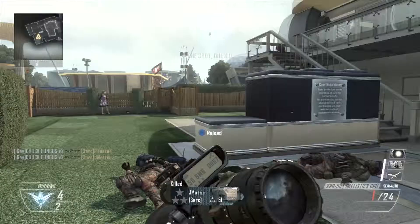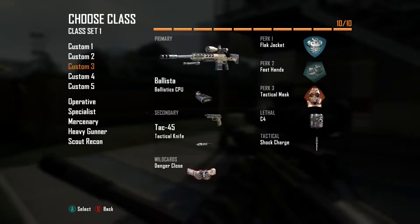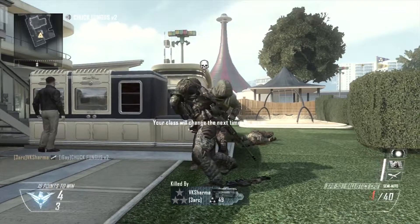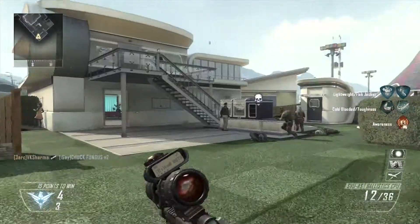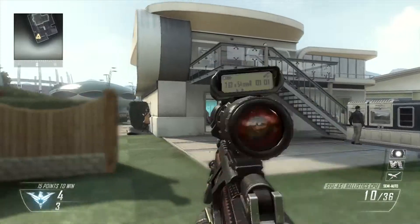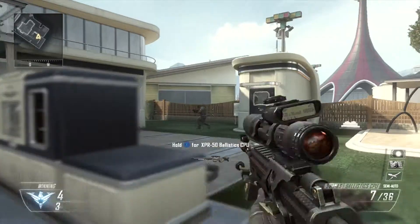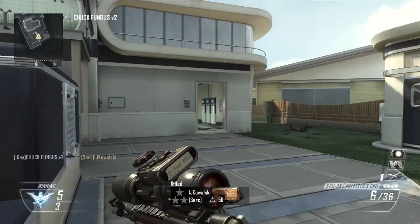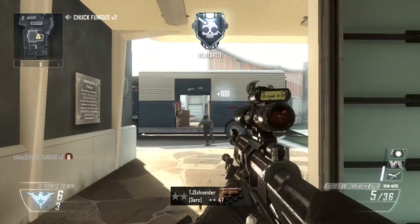Next we're going to do the SVU — another gun I've rarely used. This one seems to be a little more accurate, not much. You're going to want to aim for the head, or else you're going to have to hit them twice. See, that's a hit shot. That's a weird shot — so you're going to get a hit marker like that.